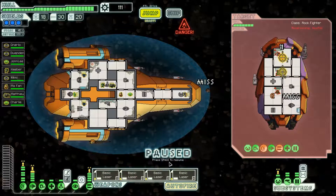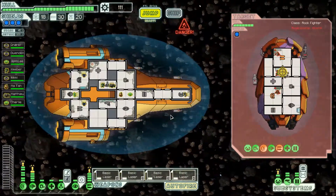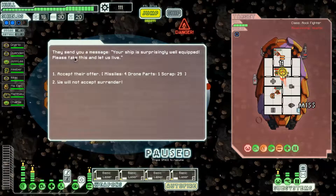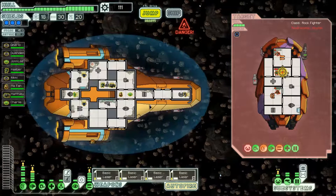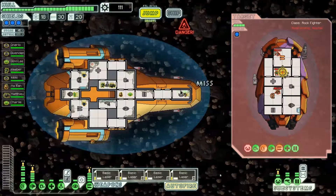Now I'm going to be mean and I'm going to hit his cockpit so that he can't dodge anything. They send you a message: 'Your ship is surprisingly well equipped. Please take this and let us live.' I accept their offer — four missiles, one drone part and 29 scrap. I don't need missiles though, so I'm not going to accept that. I could teleport on board now and kill those two off easy, but I'd be worried about losing my crew — he's so badly damaged, only four hits and the ship would be destroyed with my crew on there.